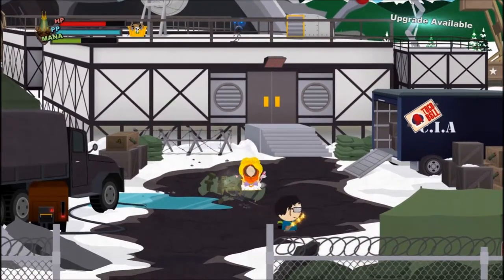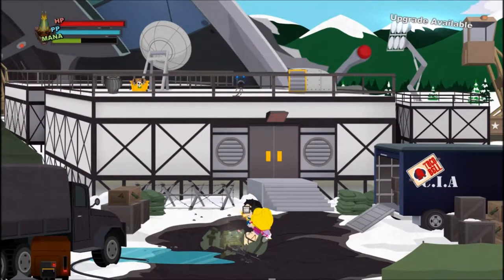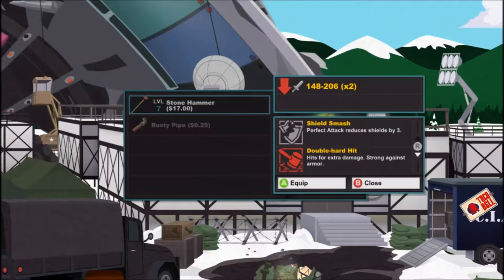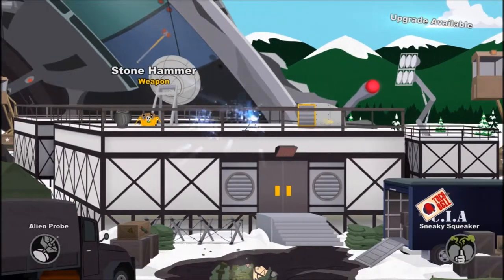Just a bunch of junk really. But I see up there - here's one of the unique items: the stone hammer. It's weaker than my current weapon but can reduce shields, is good against armor, and hits twice - making it even better against shields. That's one of the five missable items.